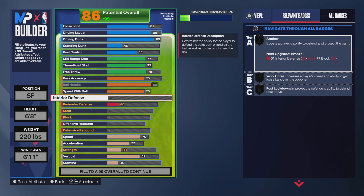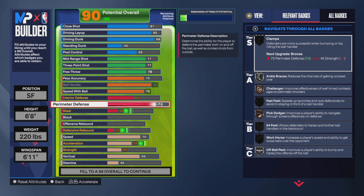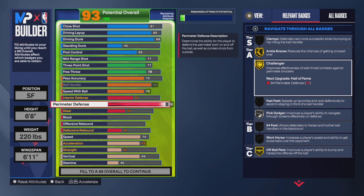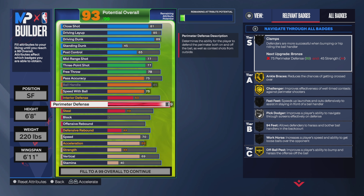Onto the defense — you might not like the defense, but you should be straight. A 60 interior defense should be straight; it's not like you're in the paint all the time. For perimeter defense, put it up close to an 89. Y'all might actually mess with this build with an 89 perimeter defense. You do get Ankle Braces on gold and Challenger on gold.